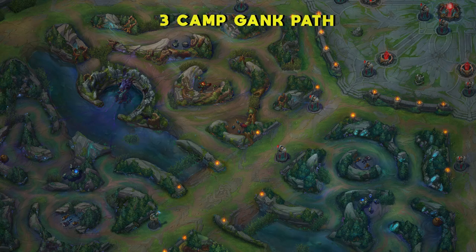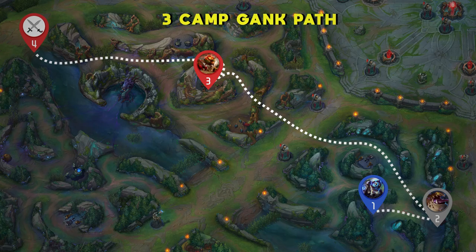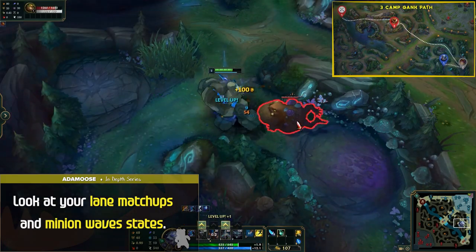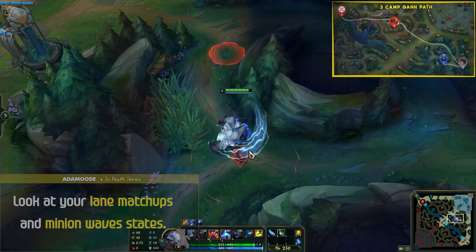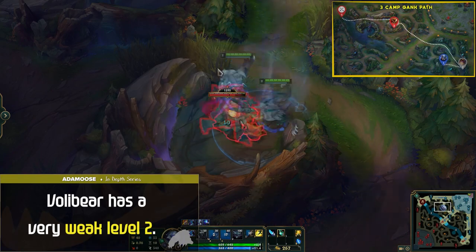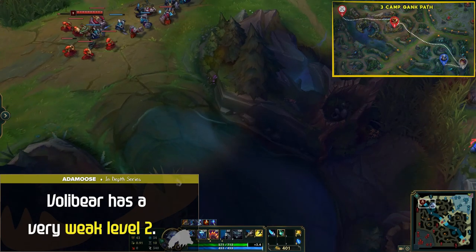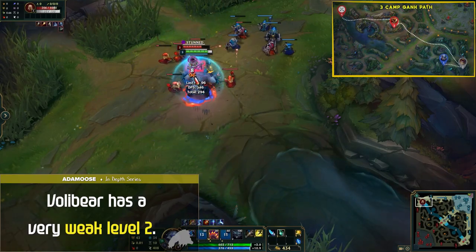The 3-camp gank path involves starting red or blue buff, taking your other buff plus Gromp, and instantly looking for a gank. It's important to look at your lane matchups and minion wave states before committing too hard to this path. It's much easier to pull this off with laners who have gank assist, so make sure to evaluate this in champ select. To close out the jungle clear section, I just wanted to mention that Volibear has a very weak level 2, so be wary. Since your Q will only be leveled at 3, you're extremely easy to kite away from. Champions like Graves have a very easy time bullying you at level 2, so always keep this in mind in the early stages.